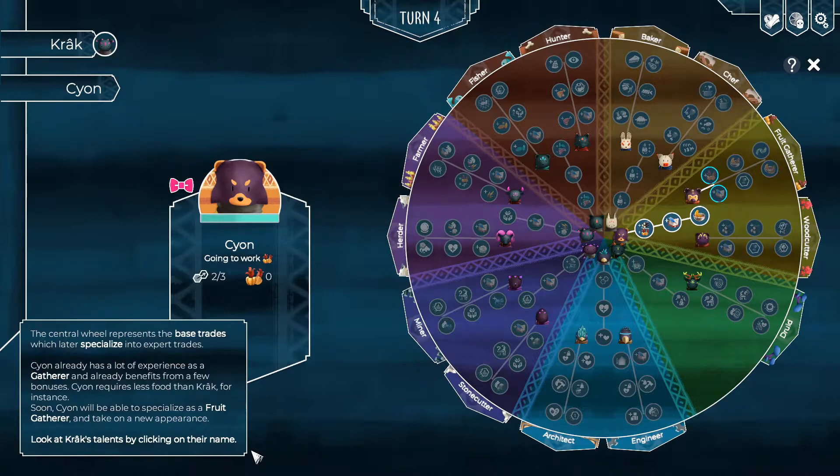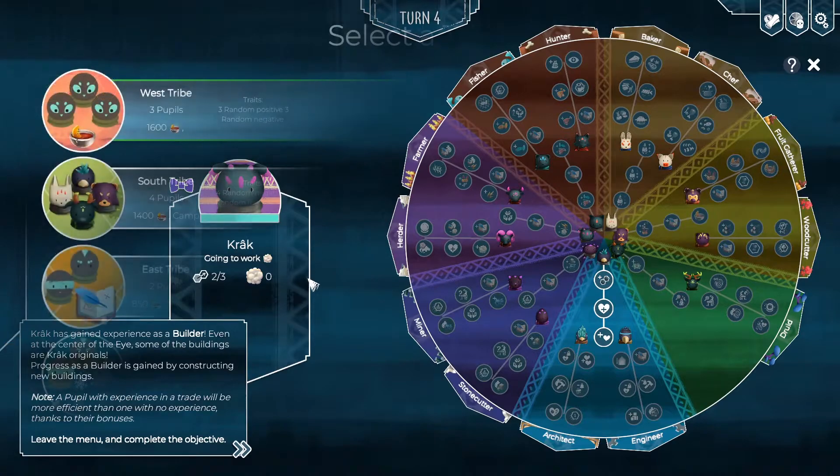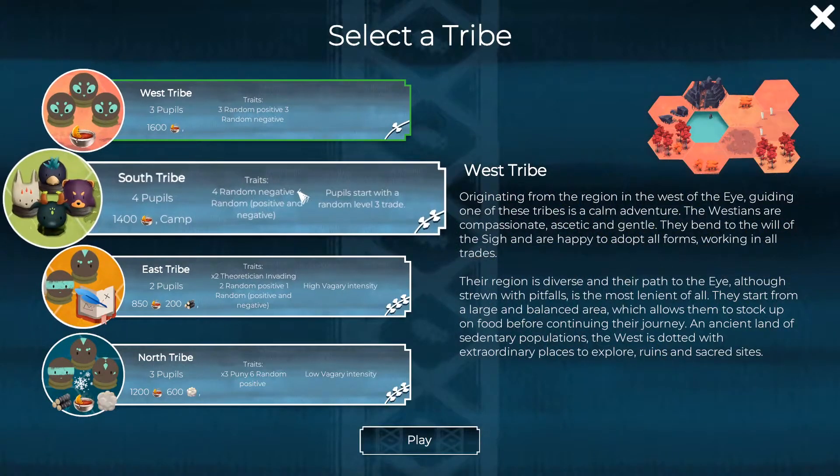As I mentioned earlier you can level up your characters as well — that changes what they look like. They could be like a little bear or a little raccoon or something like that based on what they do. And they learn new skills by actually doing that skill, so for example if you want them to be a gatherer they need to actually go out and gather things.